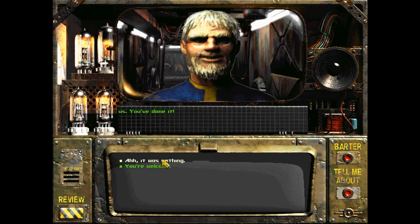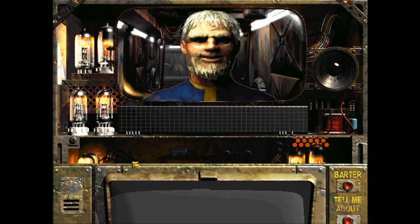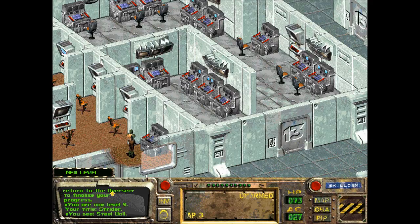That was nothing. Don't downplay what you've done - you've saved a lot of lives. True. Now we need a report on what's out there - please go to the library. Library? Where the hell's a library? You earned 7,500 experience for returning the water chip and saving the vault. Congratulations, you've gained a level! You log your reports on the library computer system. You should return to the Overseer to finalize your progress. You're now level 9. Title of Strider.